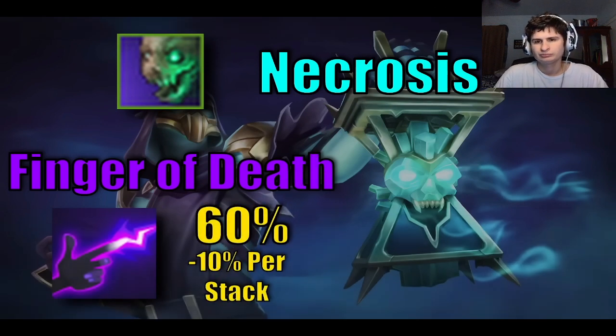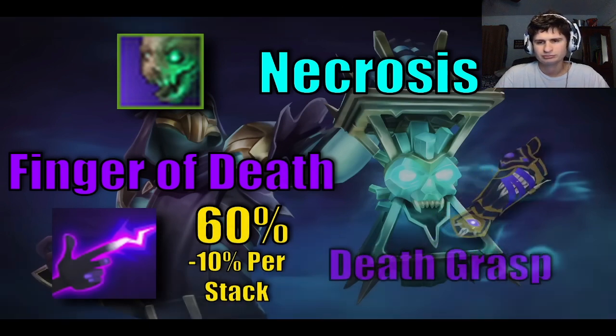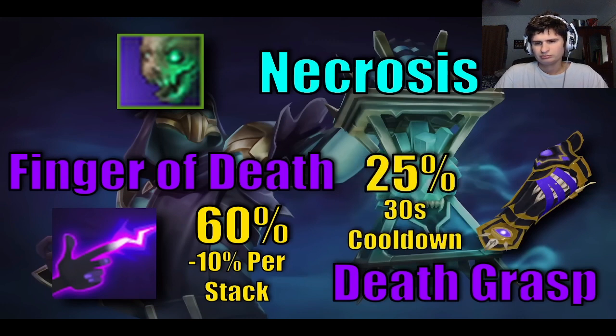minus 10% for every Necrosis stack it consumes. The other way to spend them is the special attack found on the tier 70+ Death Guard, called Death Grasp. This special attack has a 30 second cooldown, found in your debuff bar, and deals a sizable chunk of single target damage.